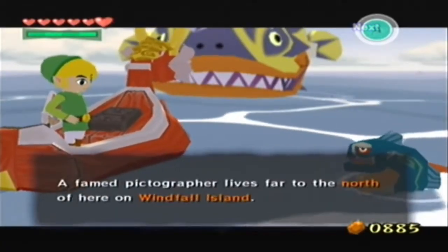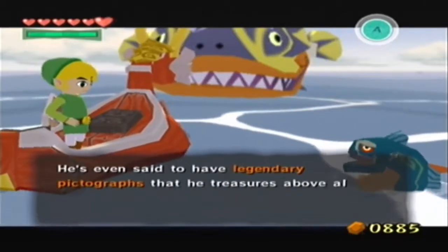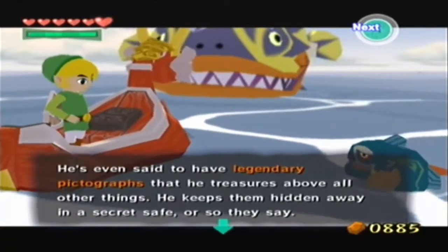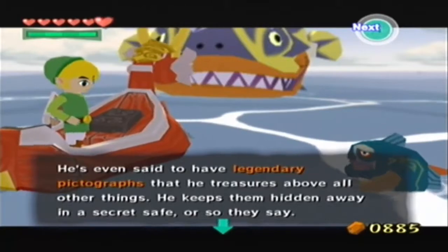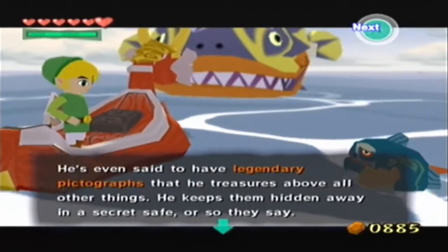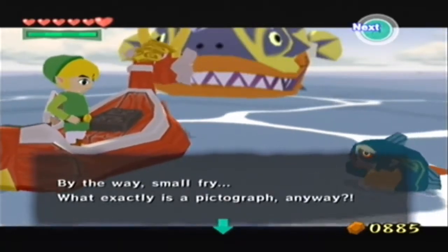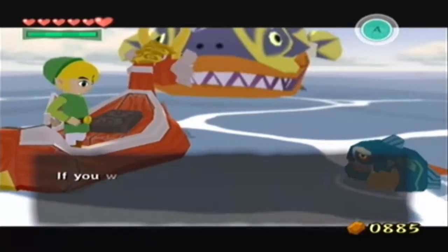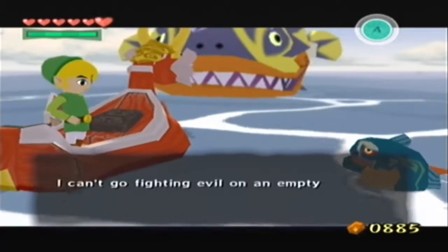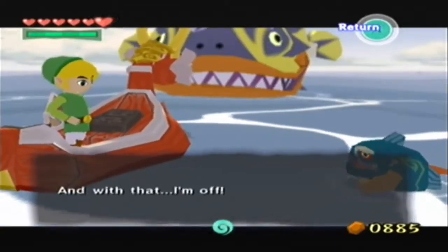A famous pictographer lives far to the north of here on Midfall Island. He's apparently real wise and talented in the ways of pictography. He's even said to have legendary pictographs he treasures above all other things, kept hidden away in a secret safe. We can actually get them depending on what part of the moon is visible in the sky on Windfall when we visit. It has to do with the Nintendo Gallery theme. And that's all the info I've got to offer.